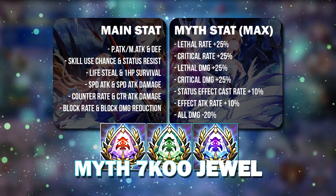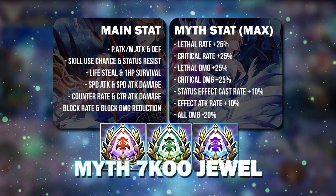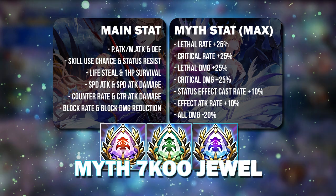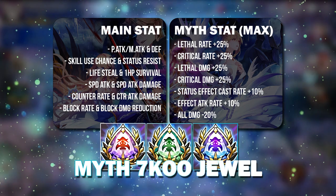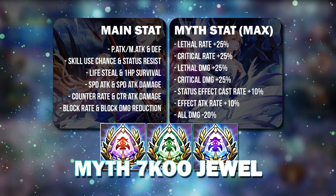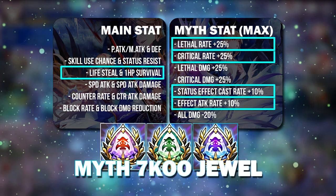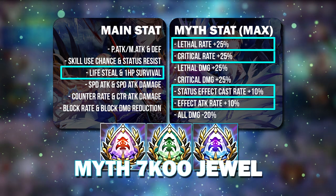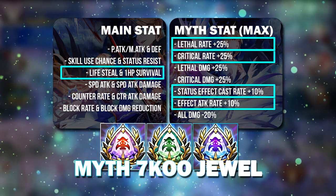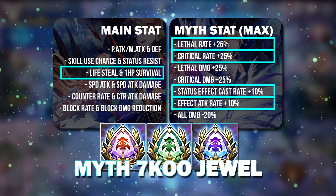Since this is a selector, I'm not going to waste time evaluating everything — this is not just a random jewel; you have the power to make the right decision. The most useful one first is the 1HP Survival: this is literally a free 1HP Survival Jewel with an additional Lifesteal, and it is usually given to the counter unit of the team.